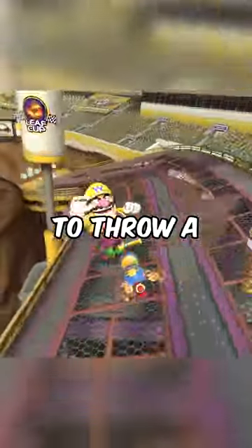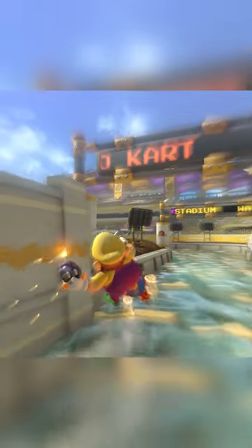This is the most insane spot to throw a bomb in Mario Kart 8 Deluxe. On this set of three ramps, make sure to drift to the left off the last ramp. A little before your boost runs out, throw your bomb forward.